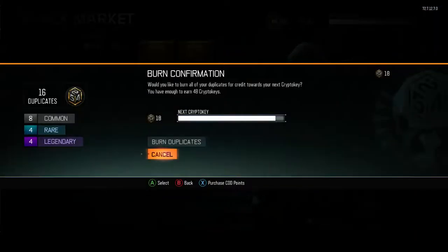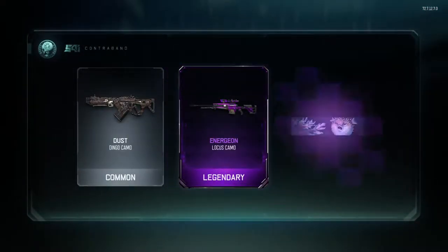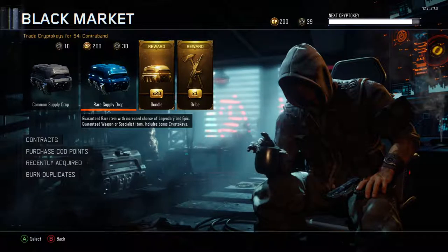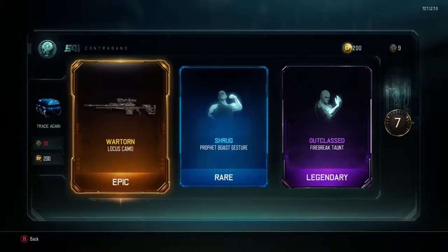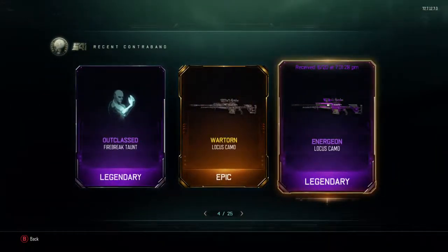I'm going to burn duplicates: four legendaries, four rares, eight commons. Now I have 66 crypto keys — I can open up two more. Energon for the Locust — I'm so happy I got three guns with that camo. Caterpillar Battery body theme. One more rare supply drop: War Torn for the Locust — I'm not a huge fan, but I mean I just got Energon. Now that we're done with those supply drops, let's move on to the 20-drop bundle.